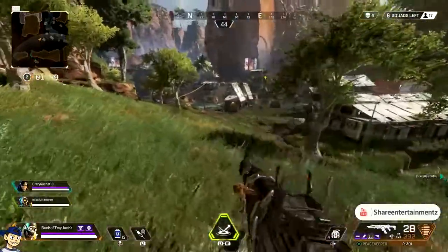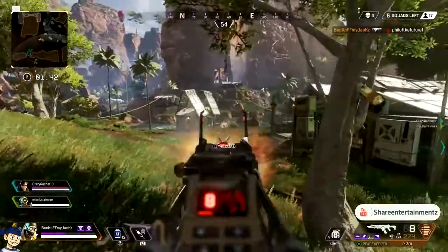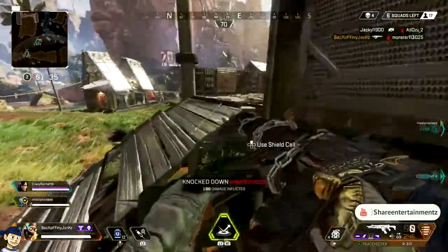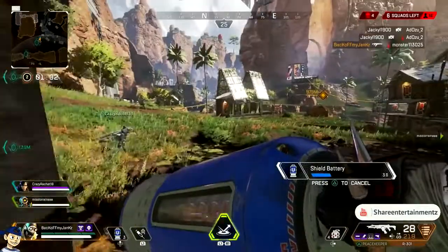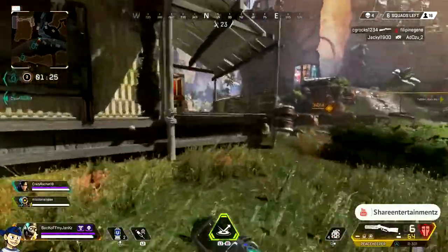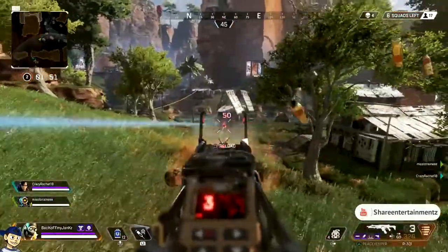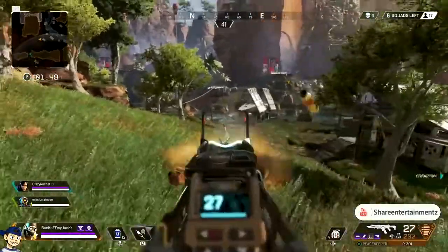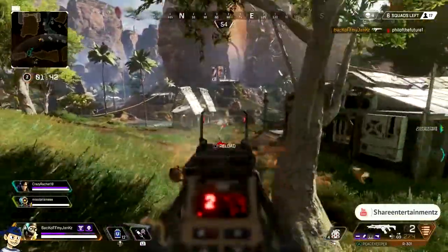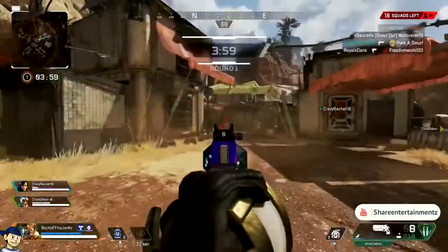Do you see that little left jerk I did? Rather than just strafing left and right, I turned 90 degrees and sprinted in that direction. I do it very frequently — you'll see it throughout my videos. I'm moving left and right, using the trees for cover, trying to be unpredictable. The reason I was able to kill both of those people is because they were standing still or walking in a straight line, making it very easy. You can see that quick left jerk — I know he's reloading, I finish him off, and the second guy was easy too.